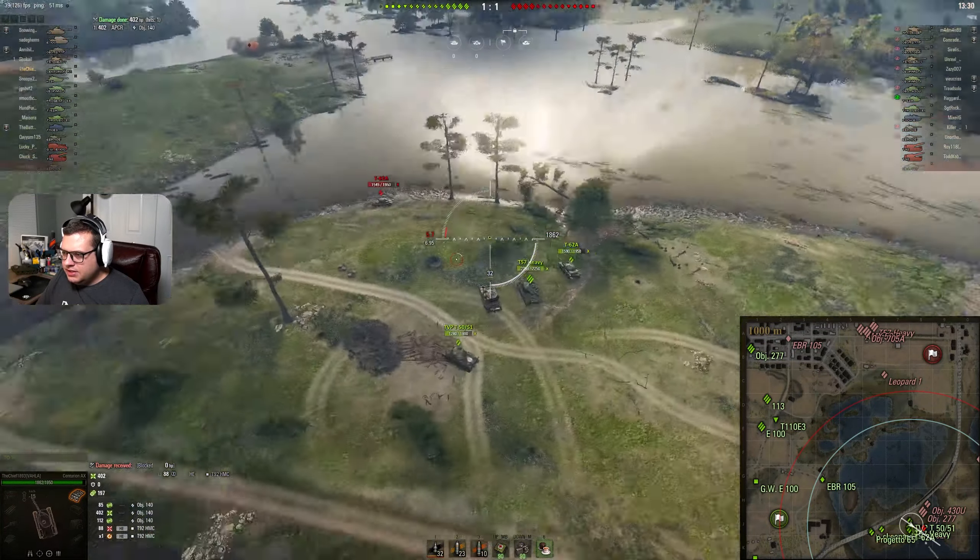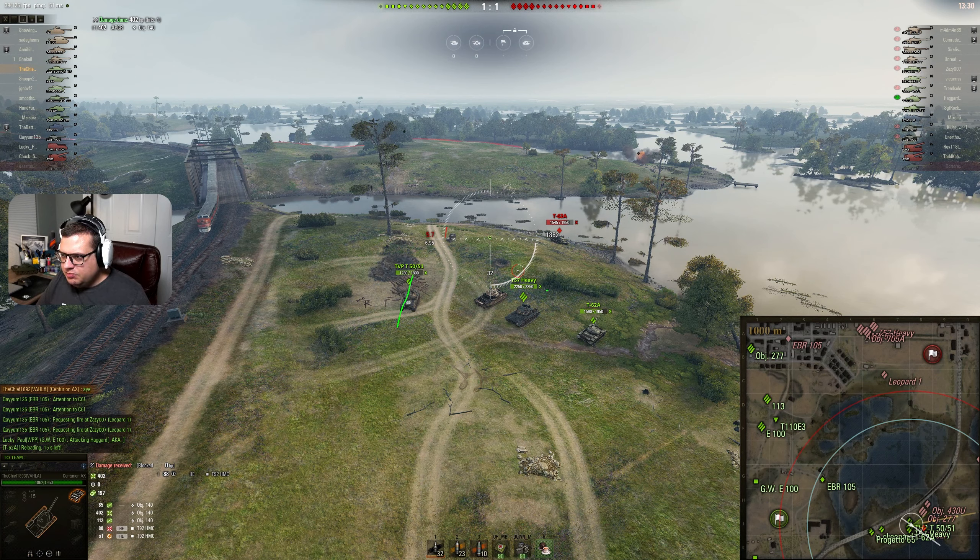One thing you want to be cognizant of in this area is where you are relative to your teammates. You've got a TVP here, a T57 here, and a T62A here. If you're in artillery view, your aiming reticle is going to look something like this — this is exactly where I would be aiming, maybe a little bit different depending on where they are. Whenever you're not actively getting a shot or on reload, what you want to be doing is actively getting away from your teammates. The more spread out you can be, the less effective their artillery will be. Always, whenever you're reloading and not in a direct engagement, back off from your teammates so that when artillery lands, if you get hit, your allies won't take a bunch of damage, or if your allies get hit, you won't take a bunch of damage.